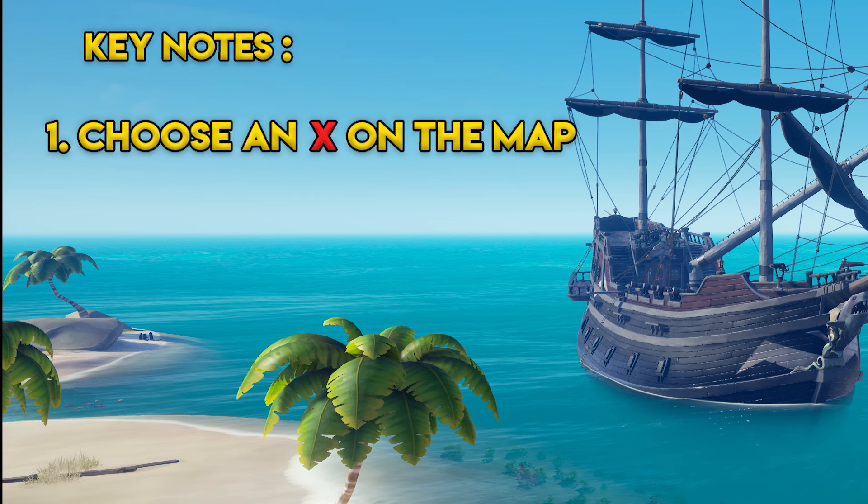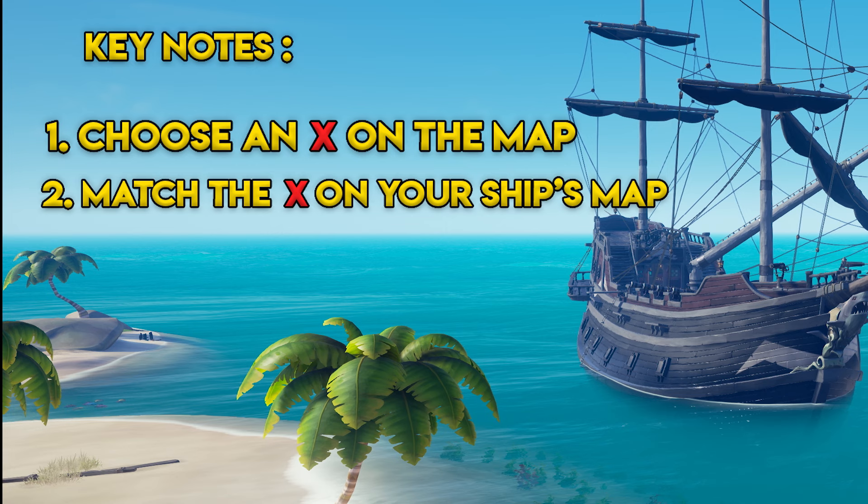So to start off we're going to go through some keynotes. Number one is to find an X on the map that you want to start with. Then for number two you need to match that X onto your ship's map so you can get a bigger view of what you're looking at.